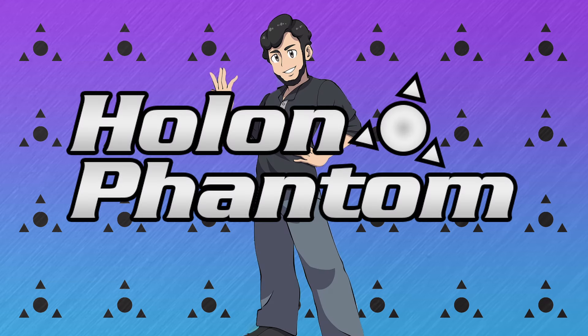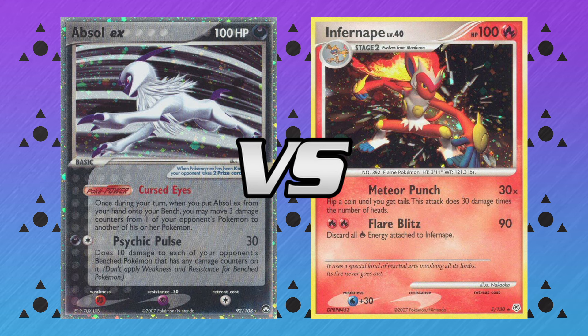Hello all, I am the Holland Phantom, and for today's video we're going to be having a live battle from the 2007 format. On one side we've got the Absolutions deck as used by Tom Roos, the Masters Division World Champion of 2007, going up against the Infercaddy deck. So we'll see which of these two decks can make the victory today.